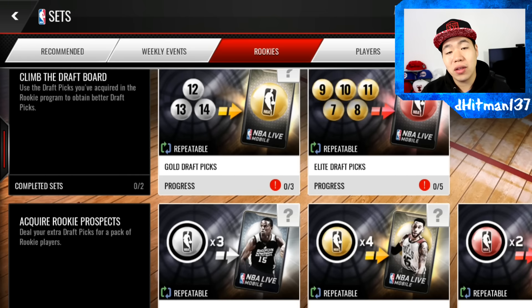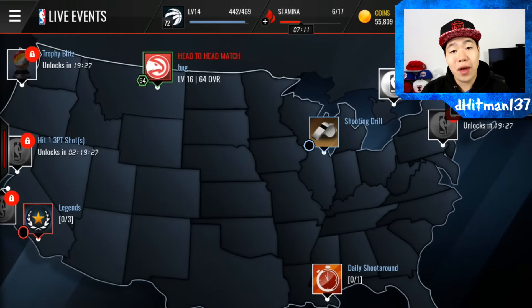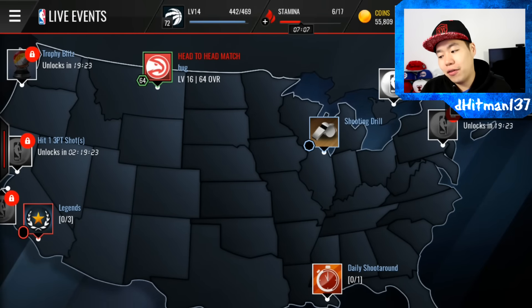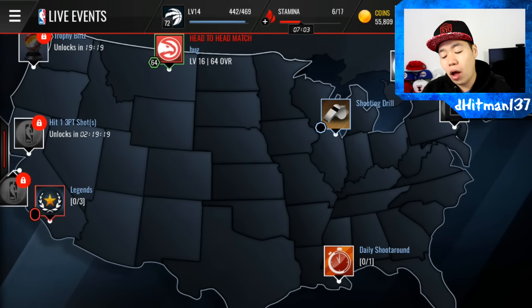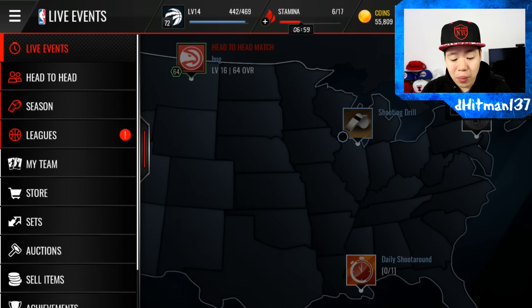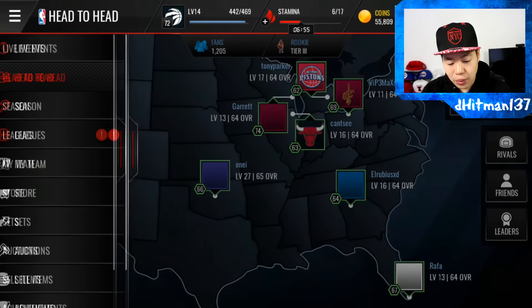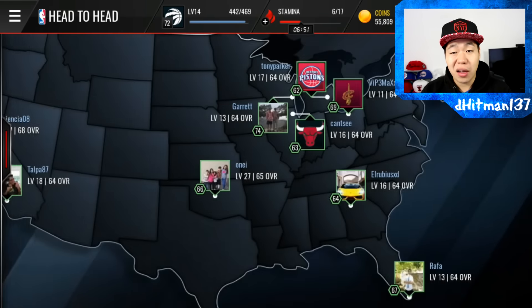Live events — anytime there's a new event, always do the live events in the beginning. And then afterwards you want to sell all the stuff you have, especially if you're not going for the master set. It's a really good way to make coins. Next week we're probably going to be updating our team. I'm not going to click on my team because it's going to lag like crazy. Let's see if we can play someone real quick head to head.